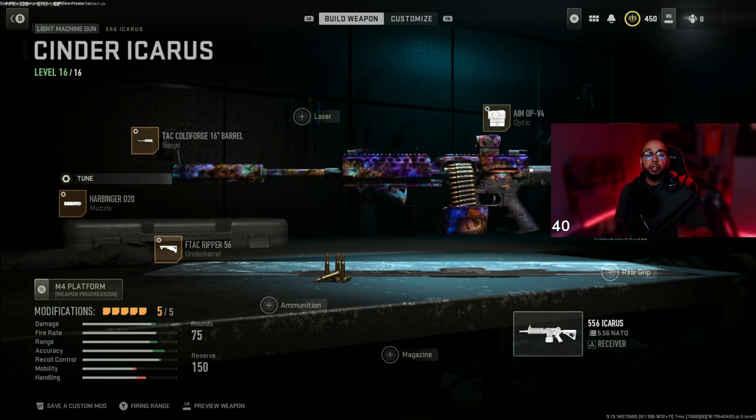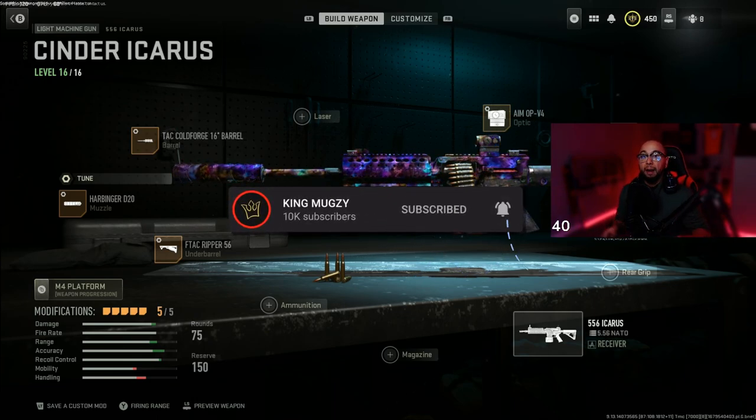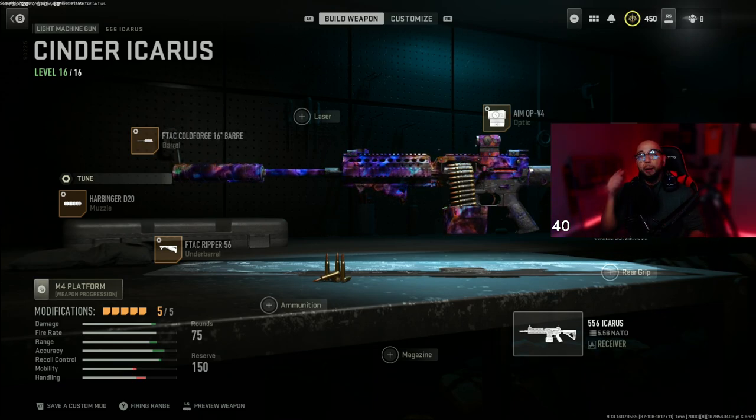That is my 556 Icarus build for Warzone 2.0. This gun is insane — fast fire rate, good TTK, and great bullet velocity. If any of this helped you out, make sure you drop a like, subscribe, and hit that bell to be part of the royal family so you don't miss out on any Warzone videos. Take care, much love, peace out.